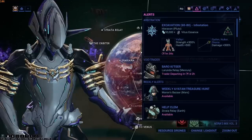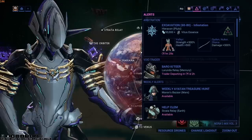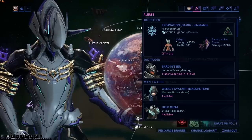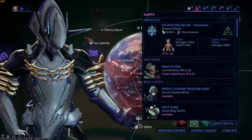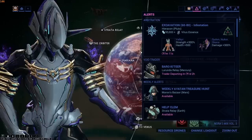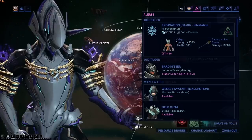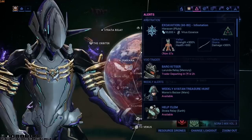The best missions to farm Arbitrations are Defense and Interception. These two are the best because there are very small timers between waves, which allows us to progress really quickly. Also, the tilesets are usually very small. There can only be 5 Arbitration drones on the map at one time, and in Survival with huge tilesets, a drone might spawn 1,000 meters away — you might never find it, losing Vitus Essence across the entire run. With small tilesets, we can just blow them up with AoE weapons. The enemies will spawn, instantly die, and we move on to the next wave. Very quick, very easy.